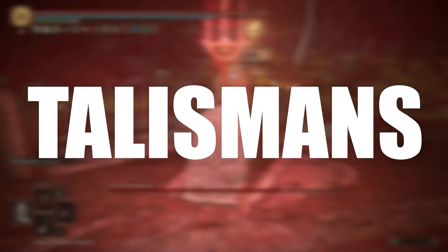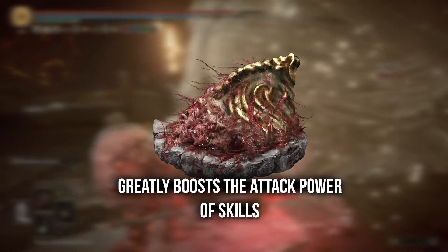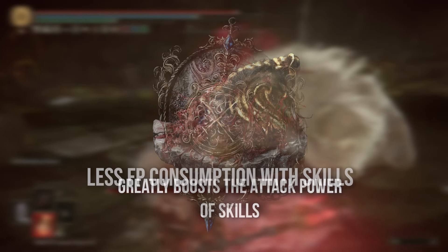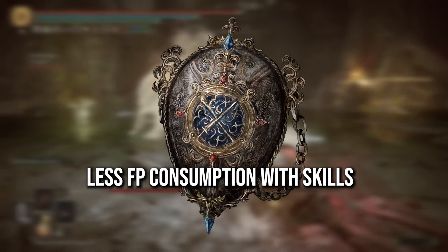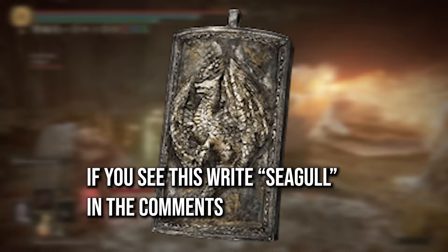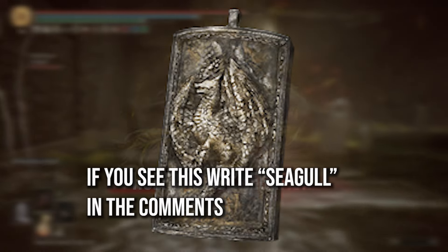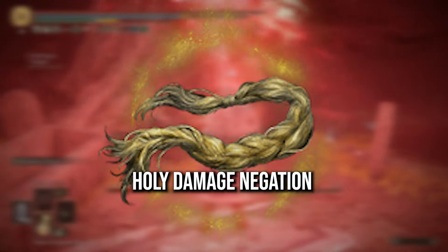For talismans you'll want the Lord of Blood's Exaltation which boosts blood loss in the vicinity, the Shard of Alexander which boosts attack power of skills, the Carian Filigreed Crest which lowers FP consumption of skills, and either the Dragon Crest Greatshield Talisman which boosts physical damage negation, or the Golden Braid Talisman which negates holy damage to the utmost.